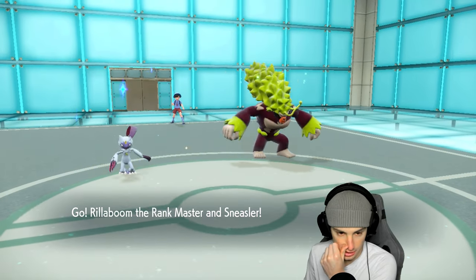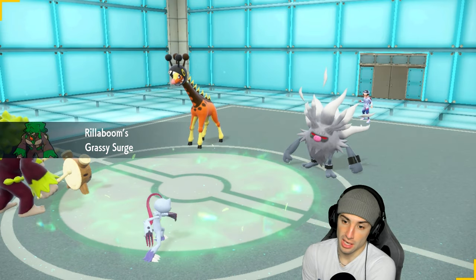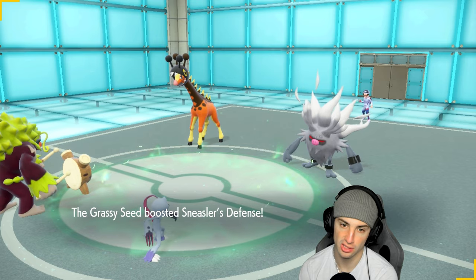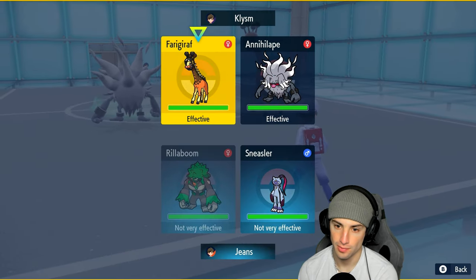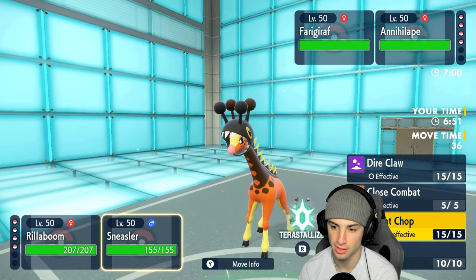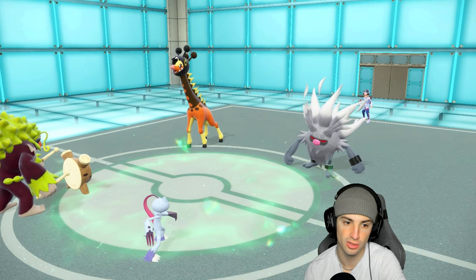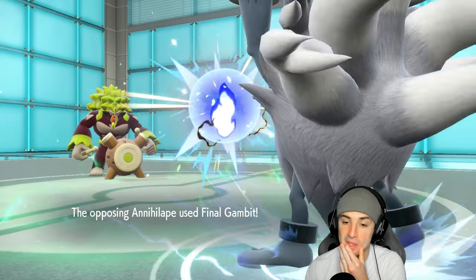Do I double down into Farigiraf? I could double down into Farigiraf, split the attacks and hope Wood Hammer KOs. I'm going to U-turn pivot and double down into Farigiraf. If Annihilape gets off Bulk Up, I can U-turn into Politoed and just Haze it. But U-turn is going to fly — hoping it picks up the KO. Final Gambit launches, that's where it gets ugly.